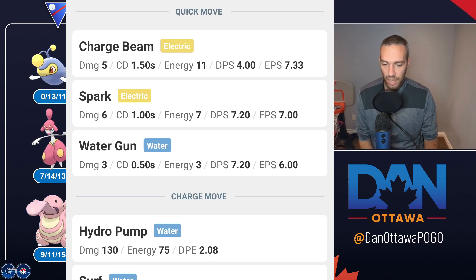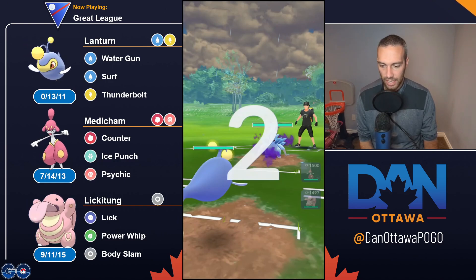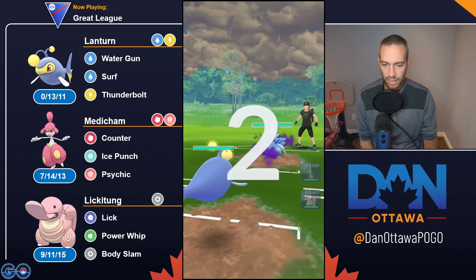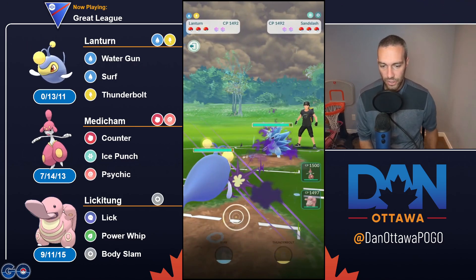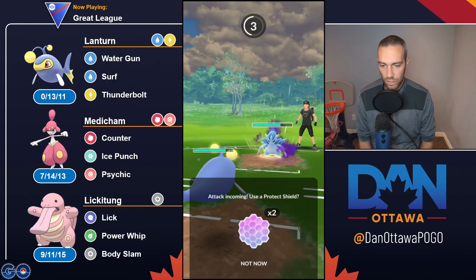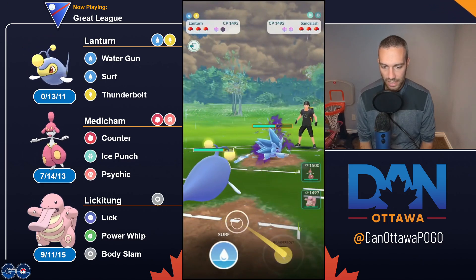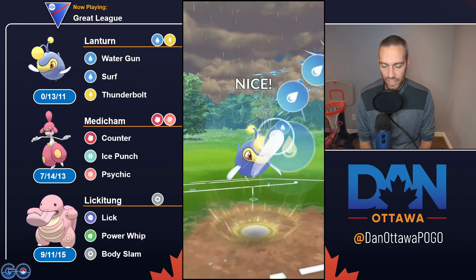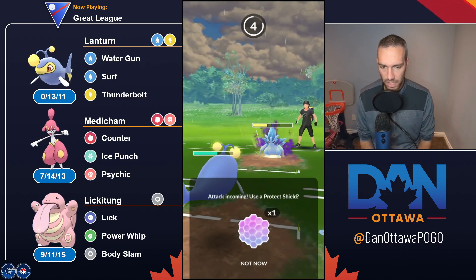Having used it in action, you feel that extra second behind in all these neutral matchups. Water Gun is doing the same damage as it normally would to a Sandslash - Spark would do the same amount of damage, they have the same damage per energy. But you're now getting to that Surf a second slower. While they got to the charged move, I'm still short. This is why I just kind of did not like Water Gun.